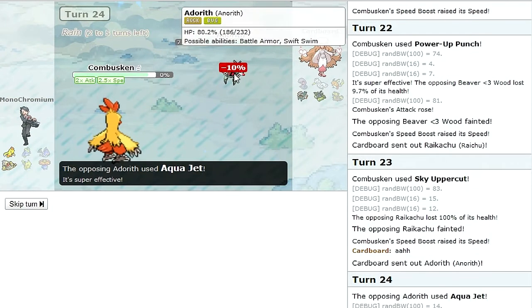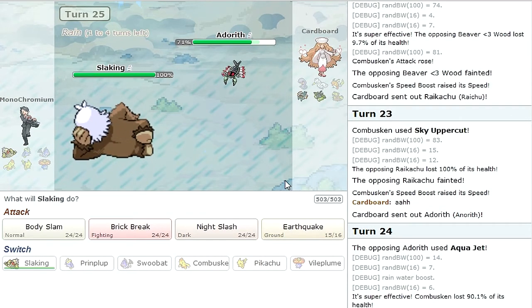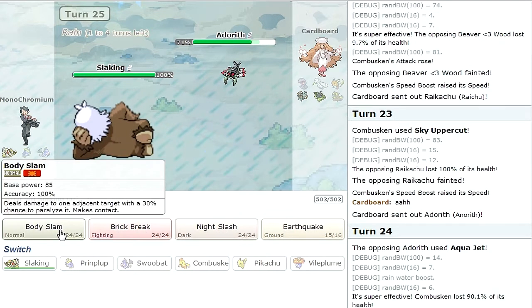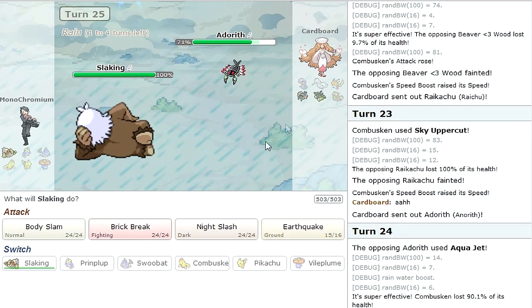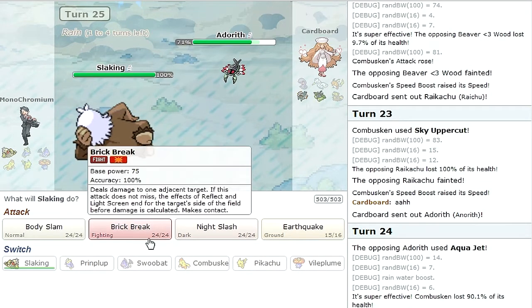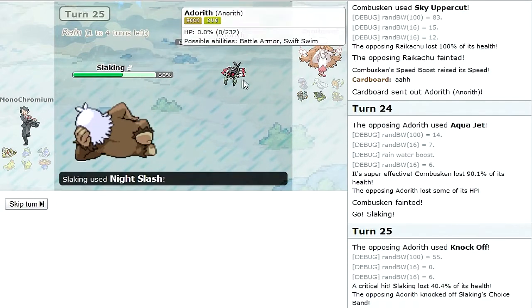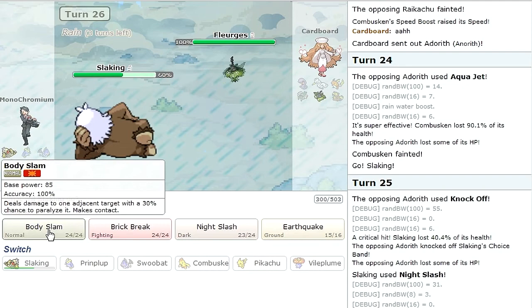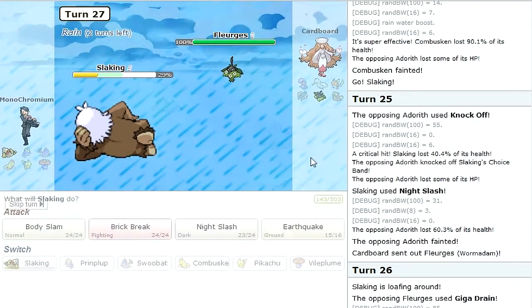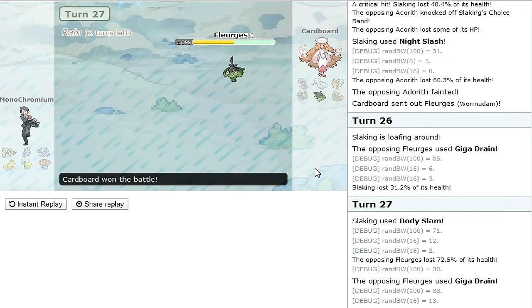Aqua Jet — I should have seen that coming. Anerith does get Aqua Jet. I think I can handle the rest of his team, I just have to Loaf for a turn against Wormadam. The problem is I'm locked into something — Night Slash is probably not a one-hit KO on Wormadam. Crunch is super effective here but not very effective against Wormadam, and Body Slam is not very effective here but will do the most damage to Wormadam. I'll go for Night Slash — Knock Off knocks off my Choice Band, and now I can do something else to Wormadam next turn. I'll Loaf around, he can Giga Drain me, then I'll Body Slam it — and that doesn't kill since it's physically defensive. GG — good first match, a little haxy but that's fine.